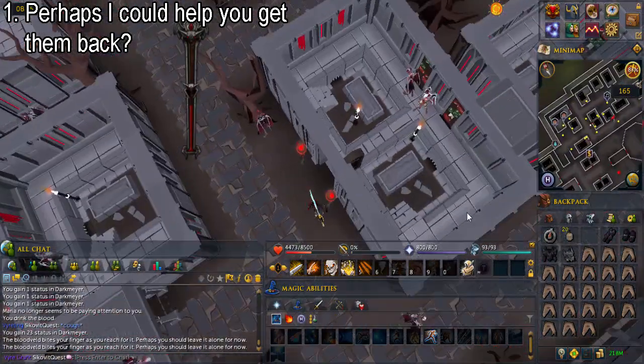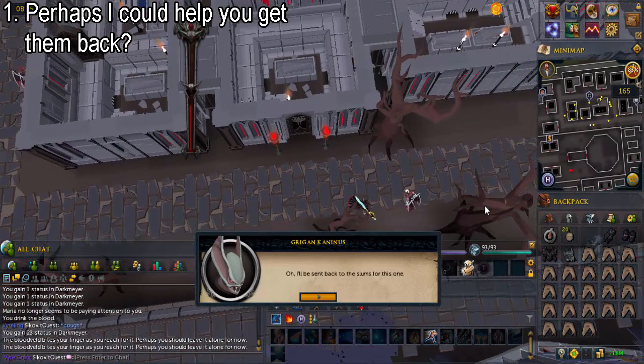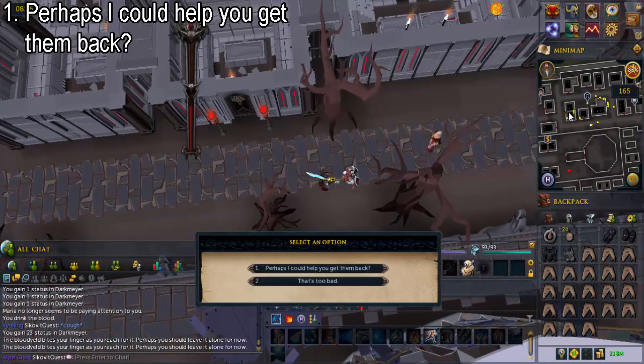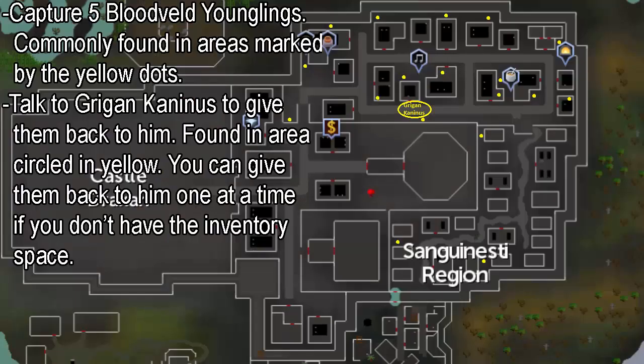Go outside, find Gringen Kaninus slightly to the southeast. Talk to him and say perhaps I could help you get them back. You now have to go looking around for blood veiled younglings. There are a total of five and the yellow dots on this map show common areas where they can be found. If you can't hold all five at once, you can go back to Gringen Kaninus, shown in the area circled in yellow on this map, and talk to him to give them back one at a time. When you find all five, talk to him to give them all back. Pause the video if you need this map.